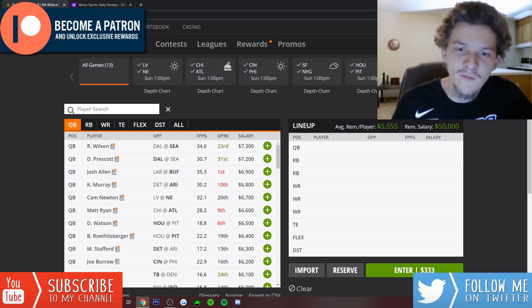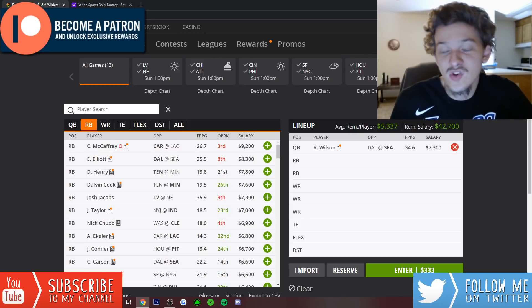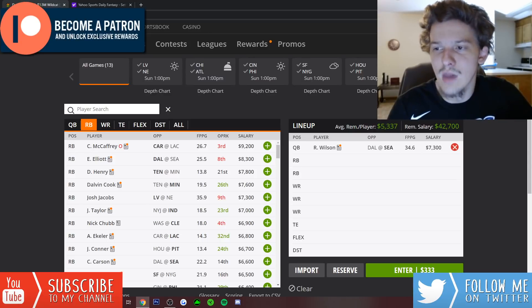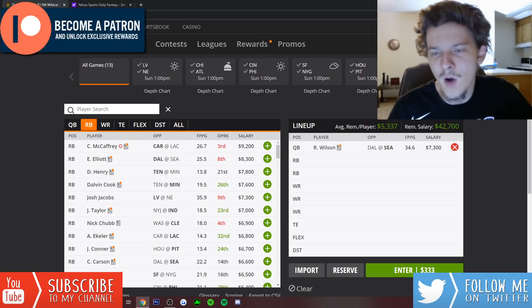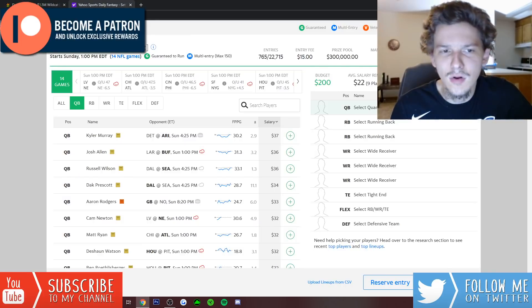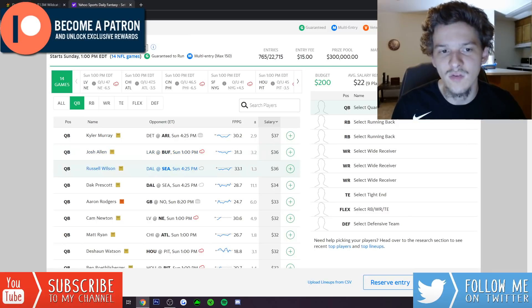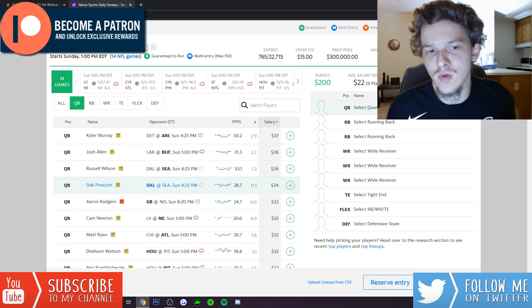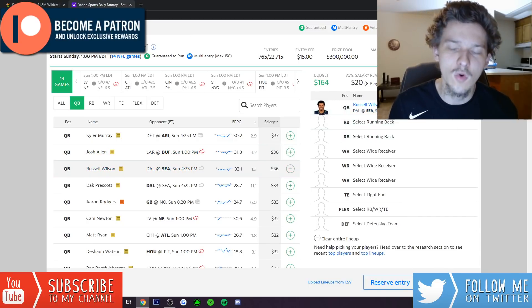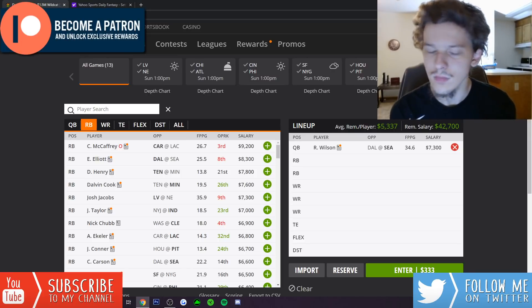For me it's between Russ or Prescott, and I prefer Russ because I think he gives you a little more upside and a safer floor. This game should be a shootout and it's going to be a great game to target for DFS. I'll start my lineups with Russell Wilson. On Yahoo, Russ and Dak aren't expensive either — Kyler Murray is actually the most expensive QB there. Prescott is only $34 and looks really good, but we'll plug in Russ on Yahoo as well since he's the guy I like most.